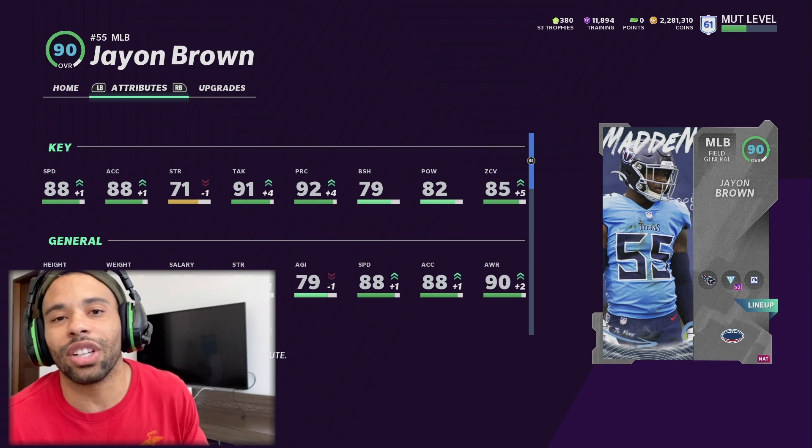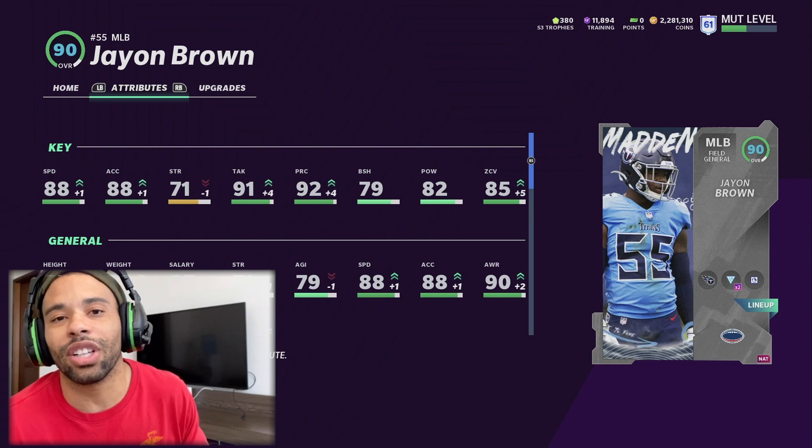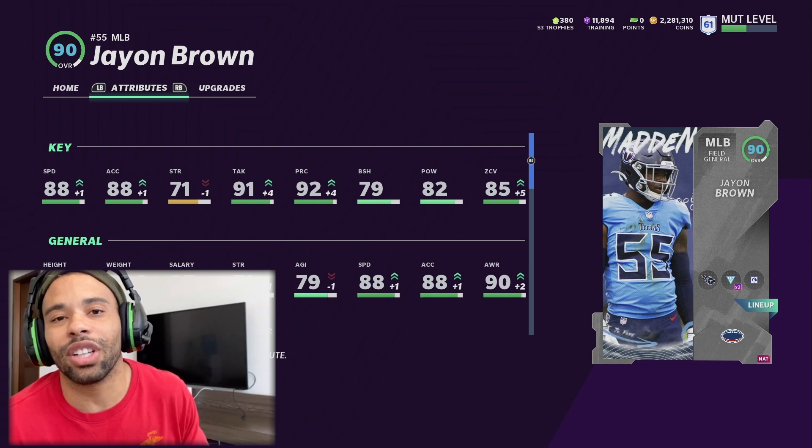Those are the abilities to get. He doesn't have very good high traits — the only things he has are High Motor and Defensive Line Swim Move. Keep that in mind.